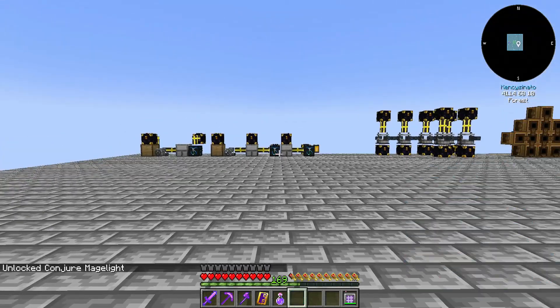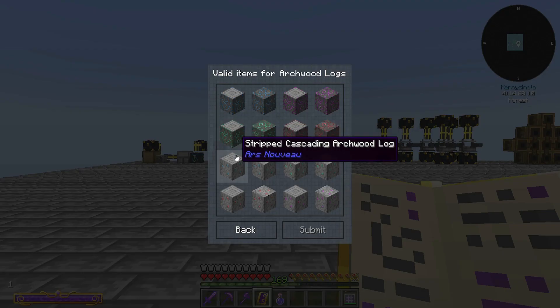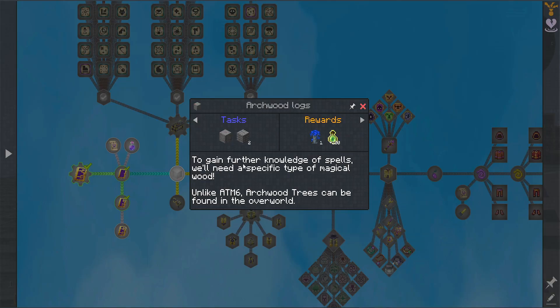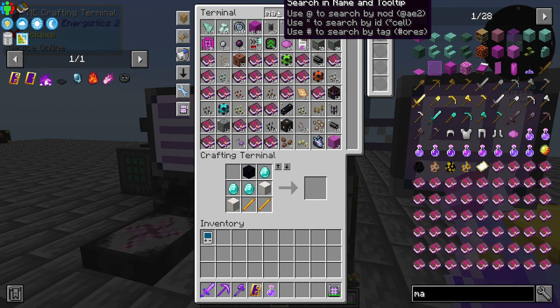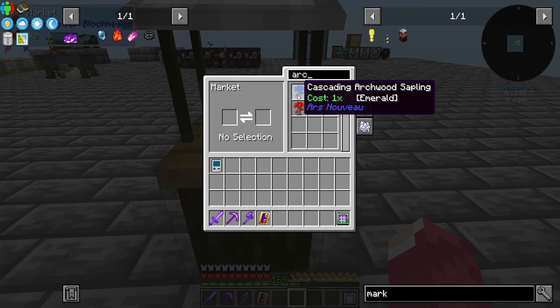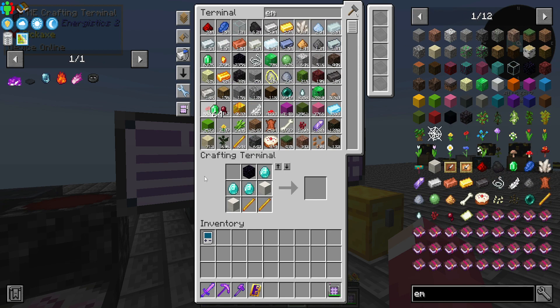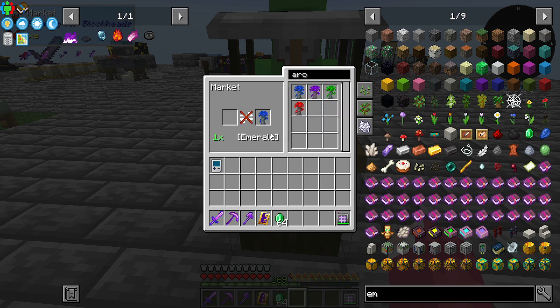The next tier needs a few things we don't have. Apparently we can craft more stuff. How do we get Arcane Wood? Let's check the marketplace — yes, we have a bunch of them. The marketplace is the best resource for the skyblock style, which is probably why they set it up that way.